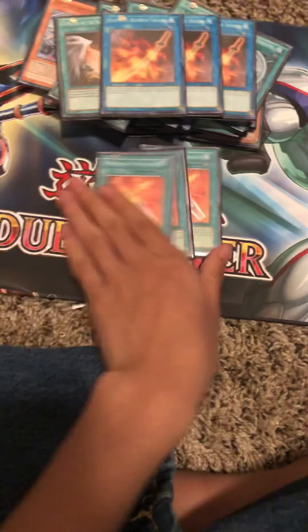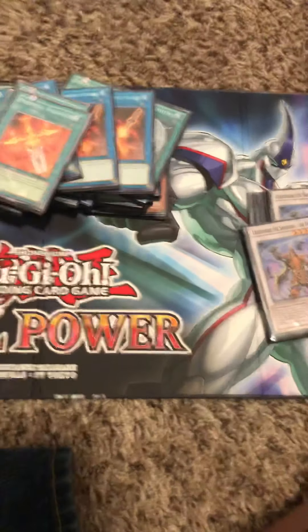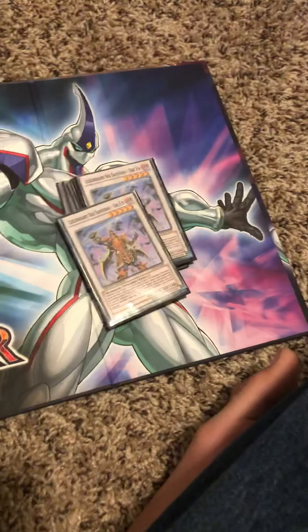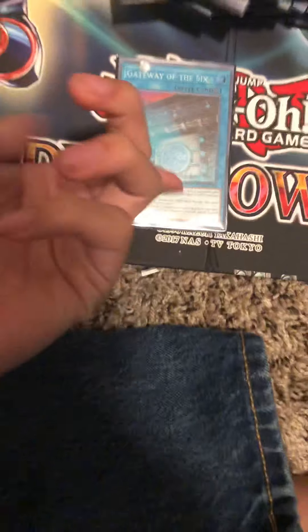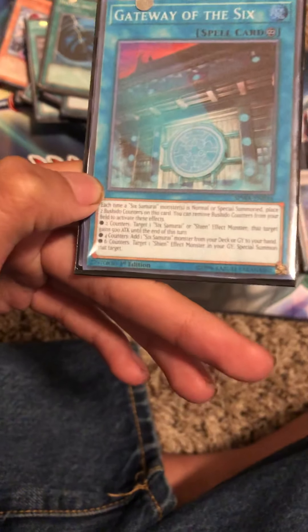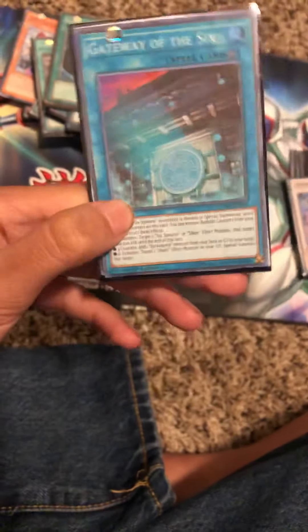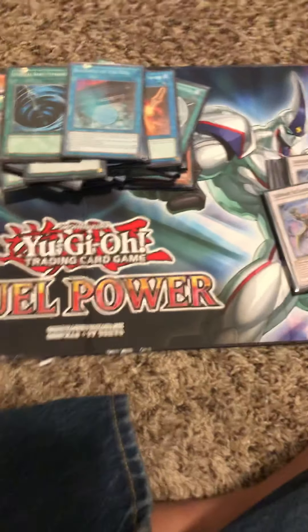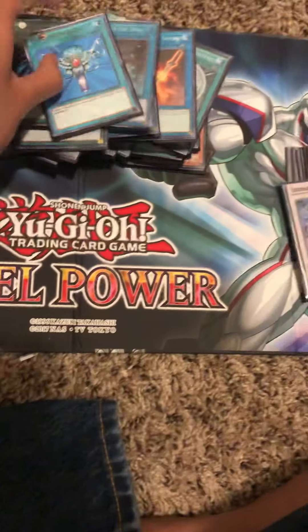Three Phoenix Blades — it's a good target for the link monster too. Two MSTs, because getting rid of cards isn't that hard when you have Shien on the field. One Gateway — it's limited. Depending on what Bushido counters you have, you can either boost 500 attack points on one of your Six Samurai or Shien monsters, add a card, or special summon a Six Samurai monster from the grave. Monster Reborn — you already know what that is.